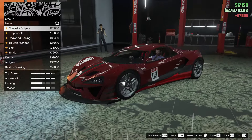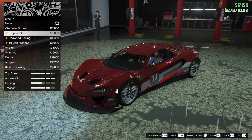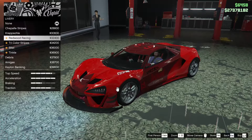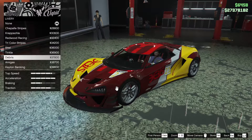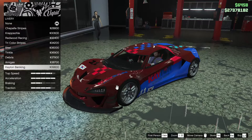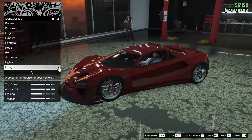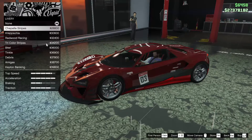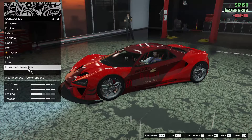We could put a livery on the car. Options include Chappelle stripes, Redwood racing, tricolor, bite, tinkle, debris, Amigas, or K10 banking. Honestly I don't really love any of them, but since it's going to be a race car, let's do the Redwood one.